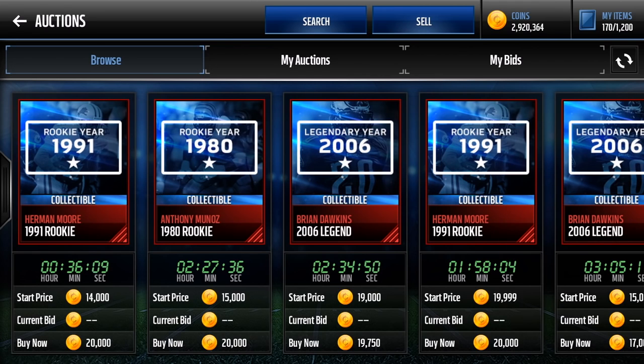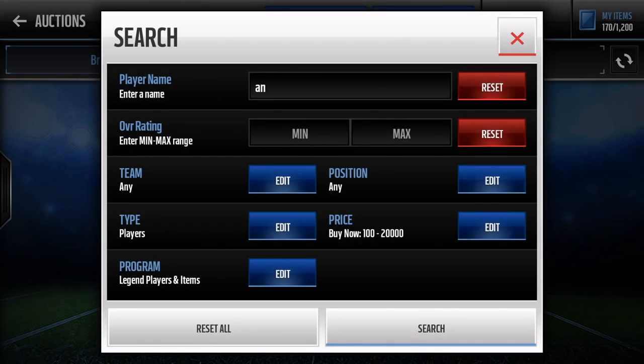These are the four players the 20k filter gives you. It's a really good filter — I've used it a ton of times and made a ton of coins. Brian Dawkins and Herman Moore have dropped in price the last couple of weeks, so I highly recommend getting Anthony Munoz and Randy Moss as fast as possible.